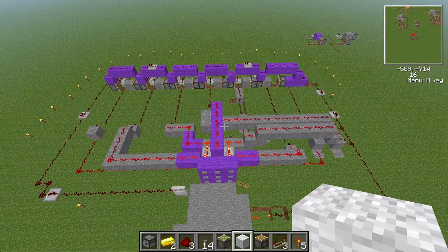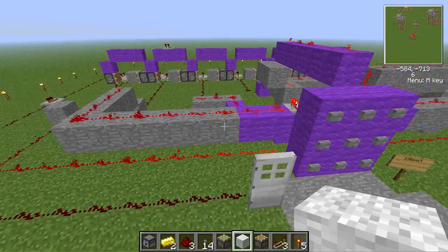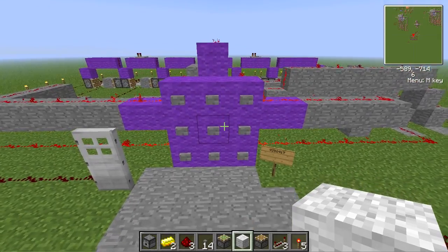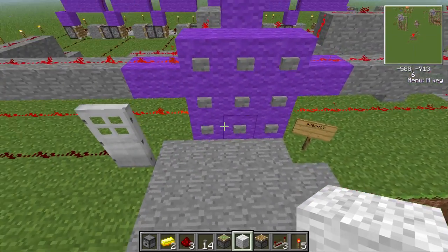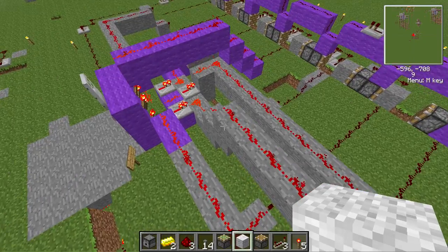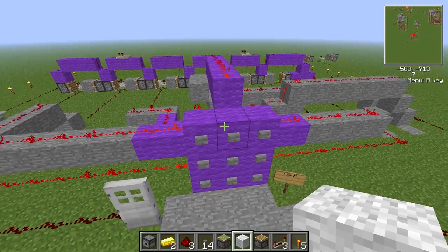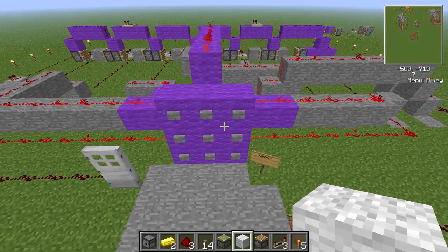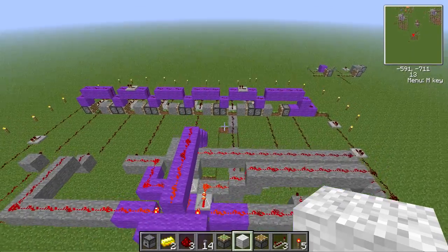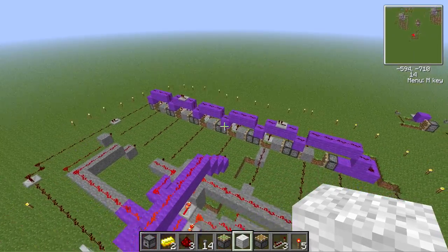Hey guys, it's RedstoneMCMan, and today I'm just going to quickly show you how to make the simplest way I've seen to make a lock system. I created this — I don't know if anybody else has, I haven't really looked on YouTube — but I wanted a really easy way to create a lock system where you just put in a code and it unlocks a door, so that if you press random buttons or anything else, you can't get it. I created this system; it's moderately big, but it's really simple and anybody can do it.